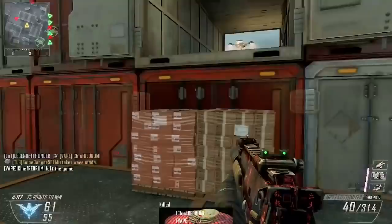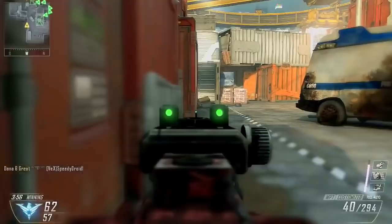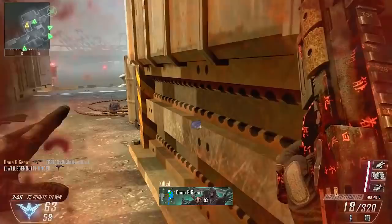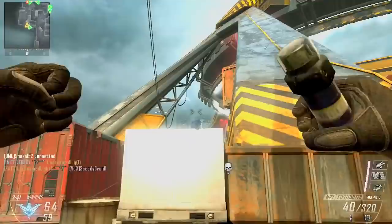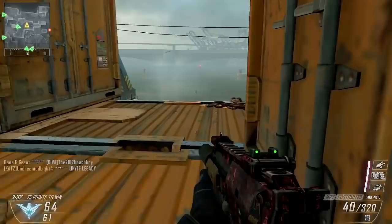Today, Black Ops 3 DLC 2 Eclipse was announced — available April 19th on PS4 first. I want to talk about it real quick. Let's talk about the multiplayer maps. First up: Spire. It takes multiplayer combat to a futuristic suborbital airport terminal set high up in the clouds — kind of like Skyjacked. Is this going to be like a Skyjacked 2.0?